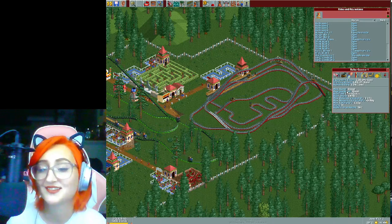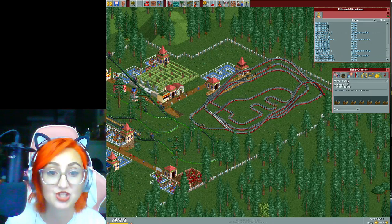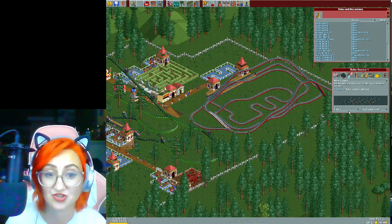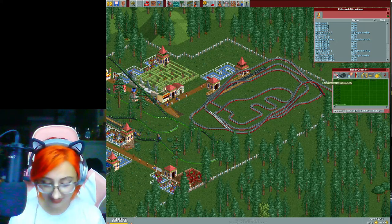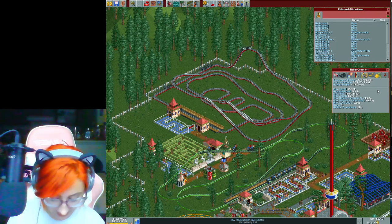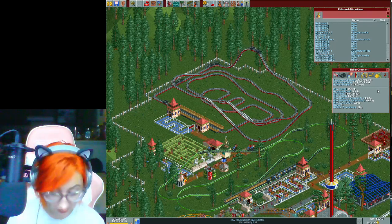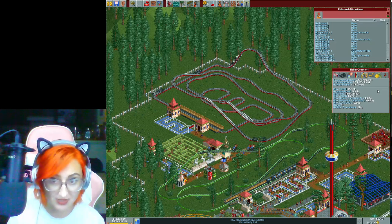I also wanted to see what happens when we switch from mouse cars to mine trucks. Let's see if the ratings change. I should have written down the previous stats. The mine truck ratings are 3.17 excitement, 3.97 intensity, and 2.26 nausea. I'd also like to add more station platform — I have space up here, so I'll add it up here, then move the entrance higher. The exit is fine where it is.